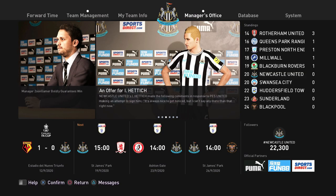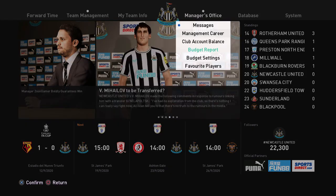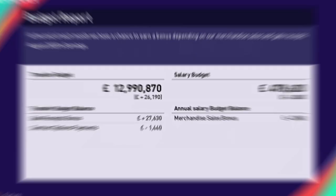On the first of every month you get a budget report. Go to Manager's Office, then Budget Report — it won't appear in the very first month but will show from September onwards. This shows expenditures and incomes for that month across transfer budget and salary budget. It's worthwhile checking every month, especially as you progress, to see which areas you're making or losing money so you can adjust your budget settings accordingly.